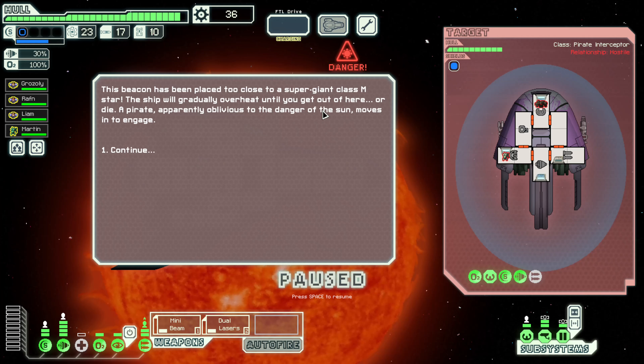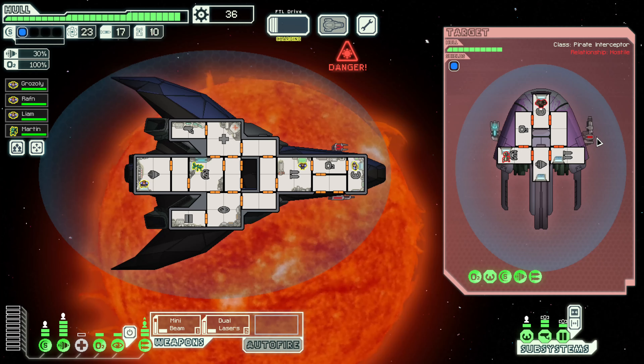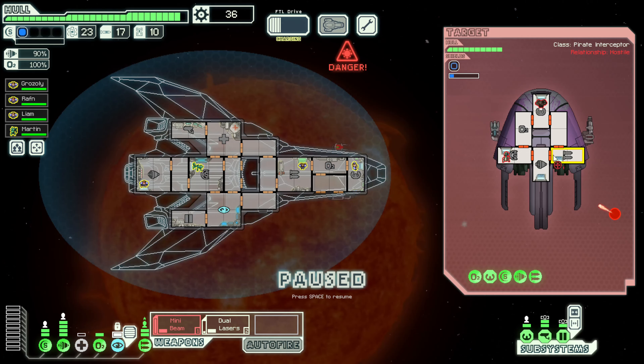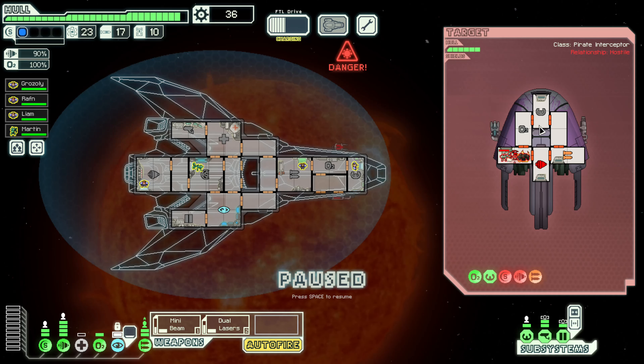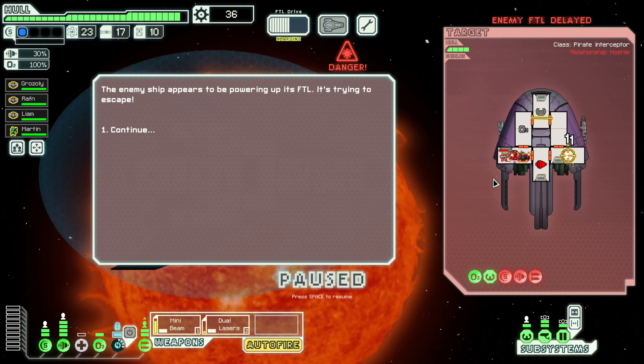This beacon has been placed too close to a supergiant star. The ship will gradually overheat until we get out or die. A pirate, apparently oblivious to the dangers of the sun, moves in to engage. We have solid weaponry — dual lasers targeting their shields to take them down as fast as possible. Then the mini beam cuts one side to the other. Their shields and weapons are gone. Let's just go ahead and get the dual laser auto-firing at their weapons. The mini beam cuts across their bridge. I don't see them being able to repair out of this very quickly.